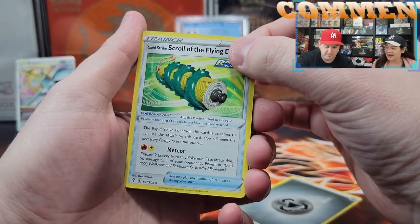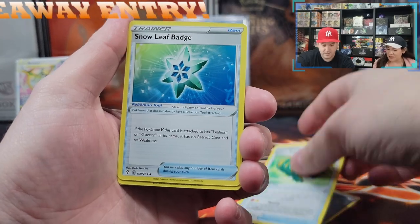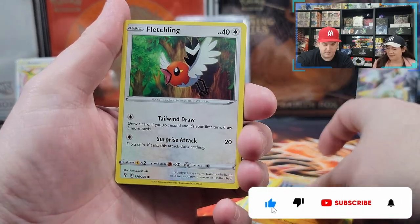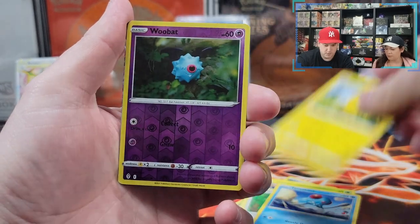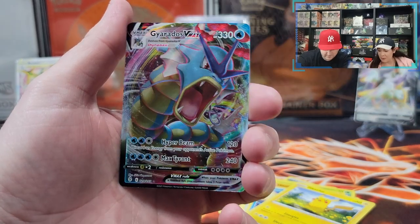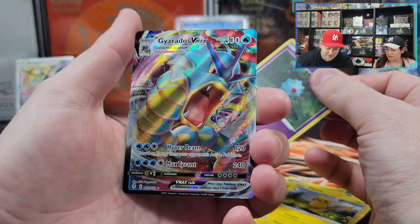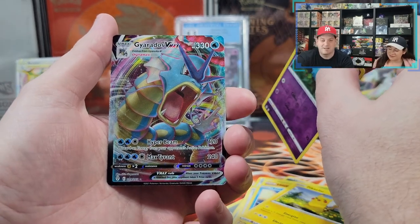It looks like there's something in there. Is it moving on? Rapid Strike Scroll of the Flying Dragon. Snow Leaf Badge, Treasure Energy, Hoppip, Hitmonchan, Fletchling, Tentacool, Pikachu. Ooh, back for the look — reverse holographic. Gyarados VMAX! We pulled this in like our first or second one. It's very nice, but it is a dupe for us. It looks awesome. I'm very happy with the pull.